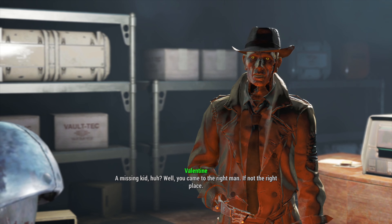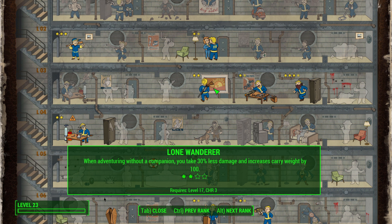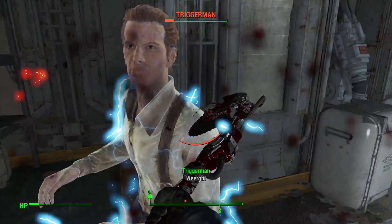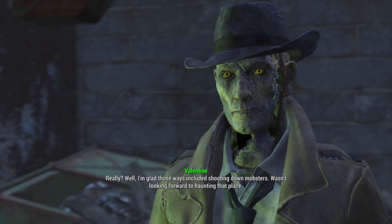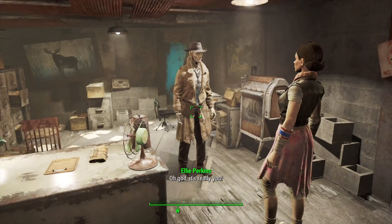We can now locate the Institute. We head to the Triggerman hideout, carve through the Triggermen, and Dino gets what he deserves. We find Nick Valentine and ask for help on a missing persons case — he accepts. We kill more Triggermen as we leave, level up, and take Lone Wanderer rank 2, reducing damage taken by 30% and increasing carry weight by 100 — a very powerful perk combined with our armor.